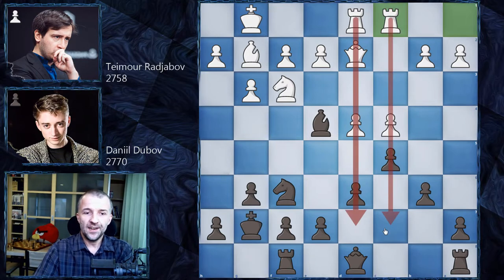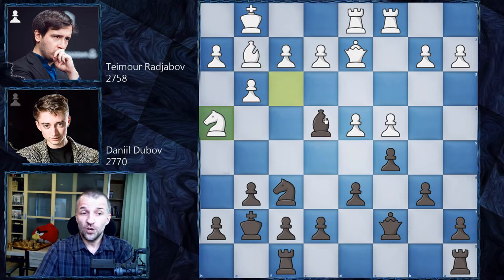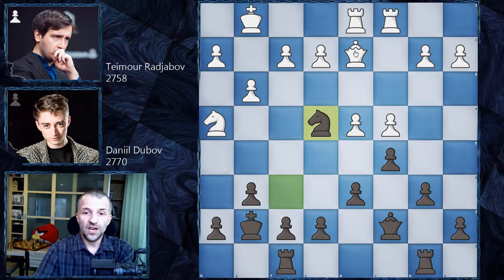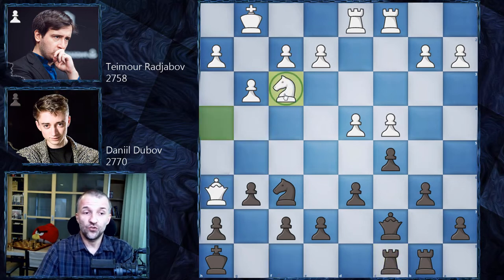Rook to c1 — centralizing the rooks. Now if any of the c-file or d-file are open, white pieces are already on their positions. We have queen c7, and now knight h4 asking to exchange the light square bishops as well. This bishop has nowhere to go and cannot avoid that. So this is why we have rook a to b8, bishop e4, knight e4 with the attack on the queen, so queen e3 attacking the knight, knight retreat to f6, and now queen g5 — a very nice threat as the knight can jump to f5 since the pawn on g6 is pinned.